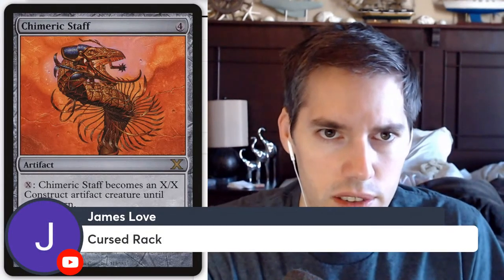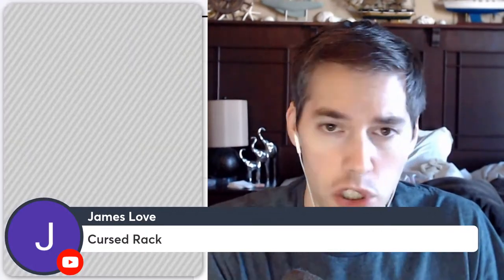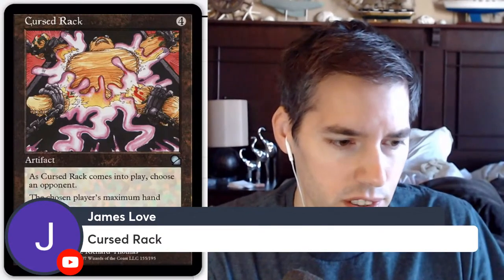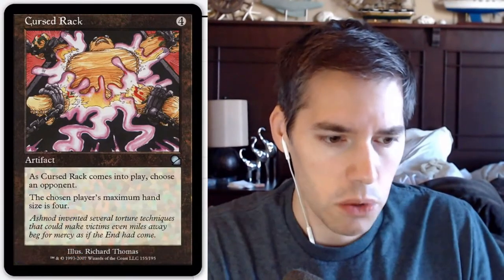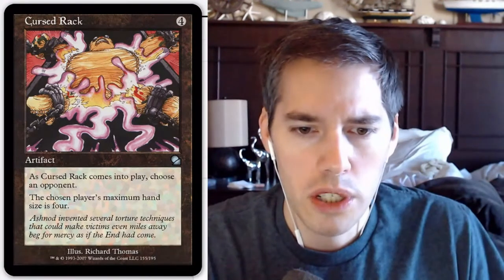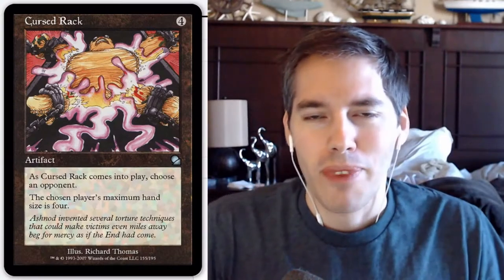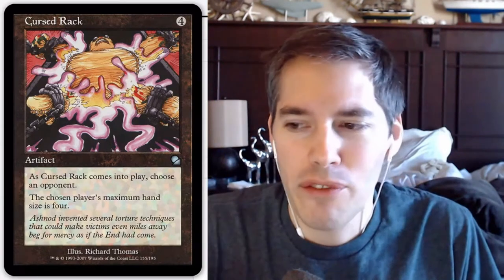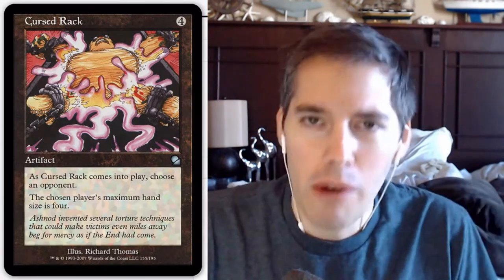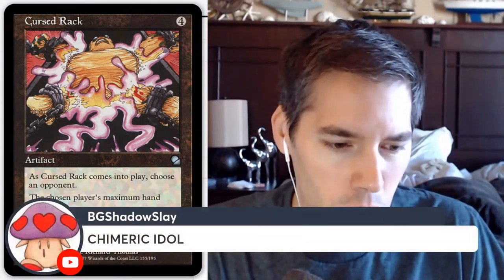Cursed Rack — never heard of it, which is a good sign it fits the show. Four mana: as Cursed Rack comes into play, choose an opponent; that player's maximum hand size is four. But at four mana, most people are probably empty-handed anyway — they've already played their land, played a card, another land, another card. At four mana, it's terrible.